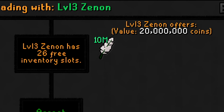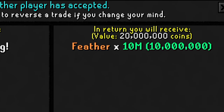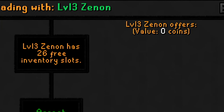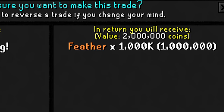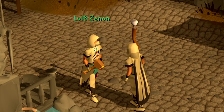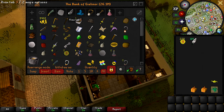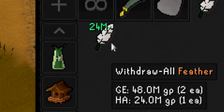Starting out the video strong with a feather donation from level 3 Xenon donating 10 million feathers. Wait, here comes another 1 million - an 11 million total feather donation from level 3 Xenon, securing his place in the number one spot at the end of the video on the feather donation high scores. And that 11 million feather donation brought us up to a 24 million feather stack.